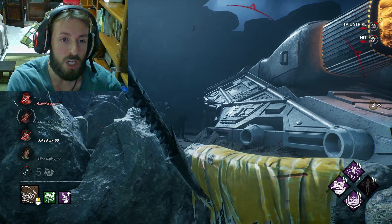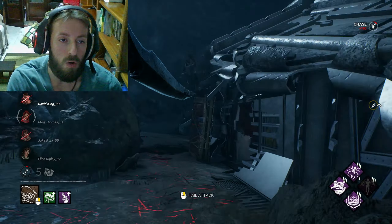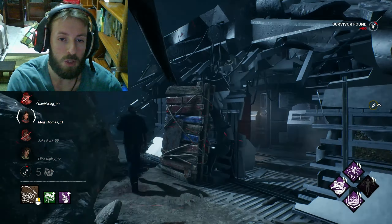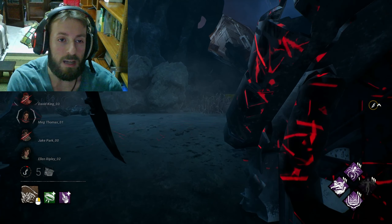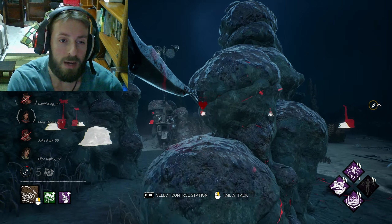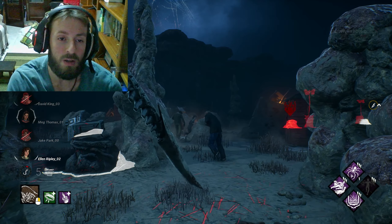I was able to find the obsession easily at the start because Leto Pursuer helped me. But during the rest of the match it took a while to get more tokens. Right now I'm keeping one token, playing with a 5% speed boost on the alien, and it does help a lot to catch up to survivors. I'm focusing only on using the tail so I'm not going to lose it.